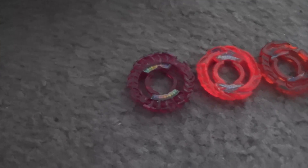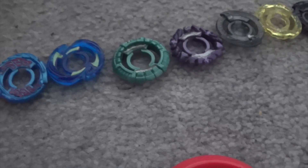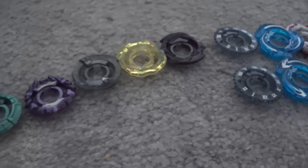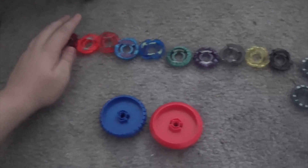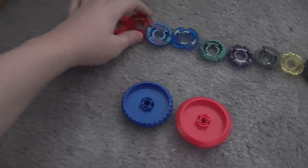Moving on, we have heaps and heaps of clear wheels we can use. This is just the clear wheels that I found in my bedroom. We've got one each of: Capricorn, Bull, Pegasus 2, Virgo, Leone, Ares, Kronos, Rex, and Orion. These are the only clear wheels that I have one of, so only one person can get each of these clear wheels.